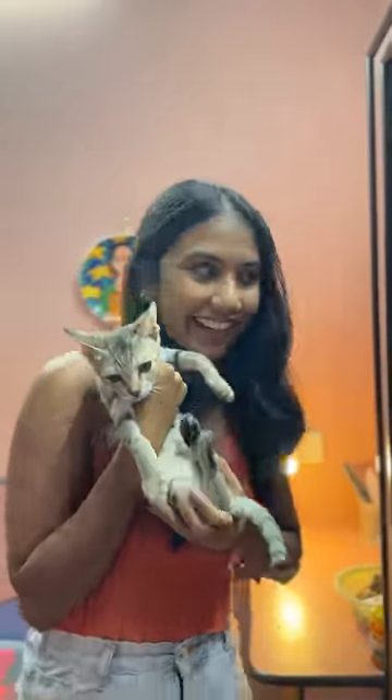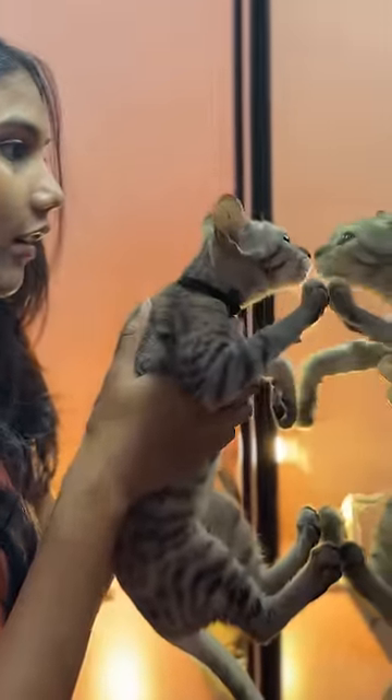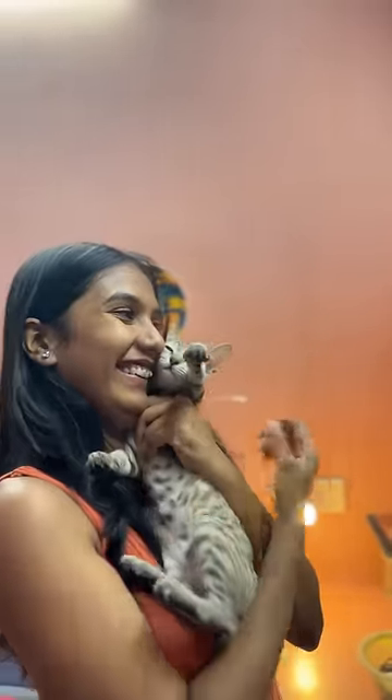Now let's go to Gajodhar. Comparatively, Tusky and Chloe look so small next to Gajodhar. Let's check. Gajodhar is a dumb cat. My child.